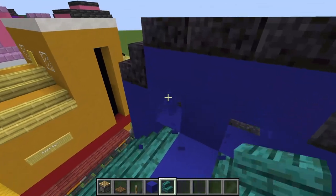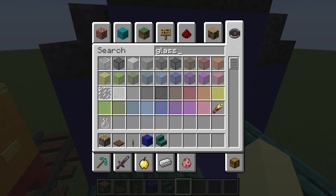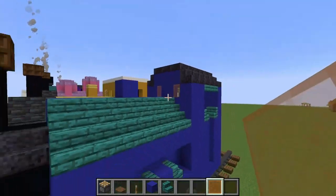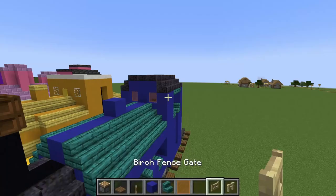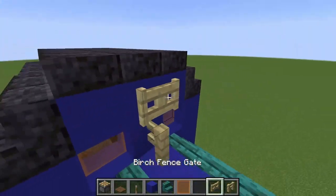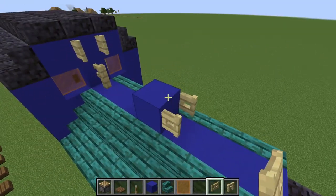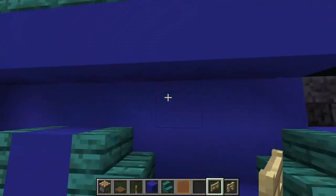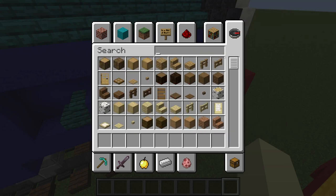Cab windows — almost forgot. Making sure they're right there. We're going to grab orange glass pane to make it look like it's got a gold exterior. Then for the whistle we're going to grab a birch fence and a birch fence gate — place the fence there, then the fence gate open like that, and right here place another fence gate to symbolize those two gold-looking things.